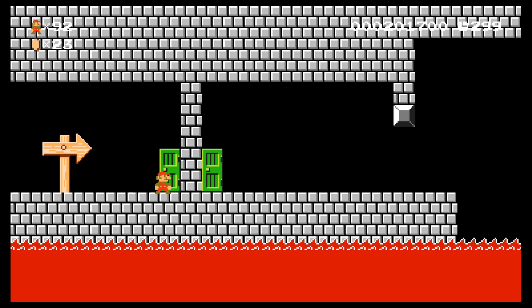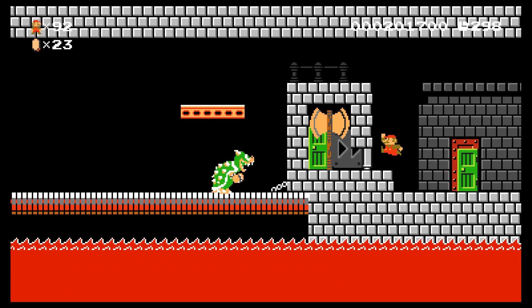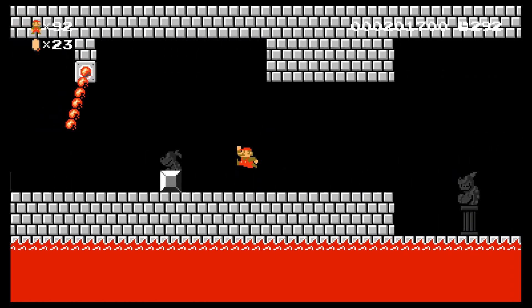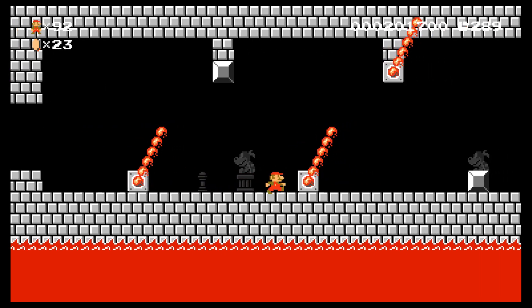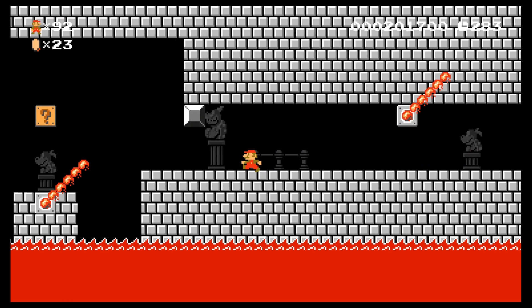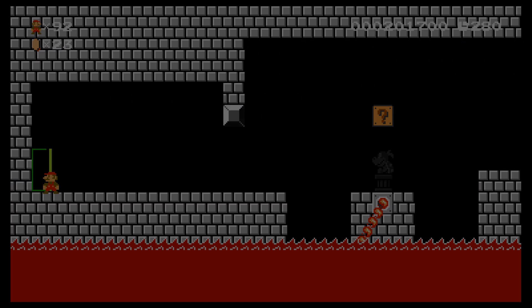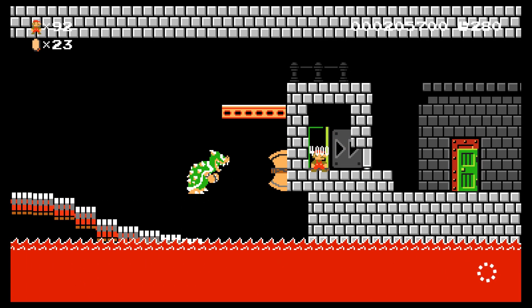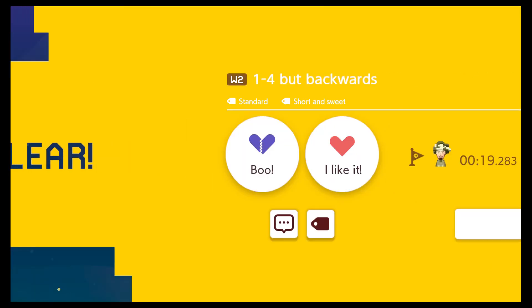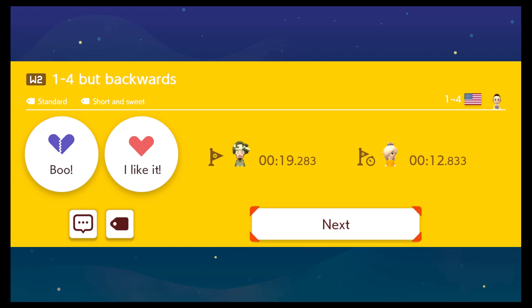One-four but backwards. I hope this is a right-to-left level. Good, that's what I was hoping for. Gotta make sure to watch out for hidden blocks backwards now too. And that should be GGs — it is indeed! Yeah, some of these levels are a lot easier than some of the ones in world one. Might have been a good idea to do some reshuffling of the levels, but that's just me.